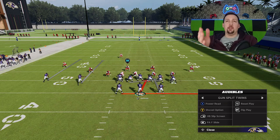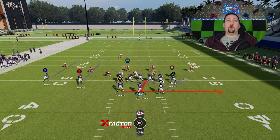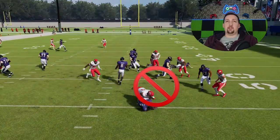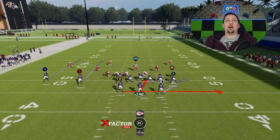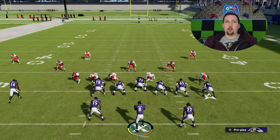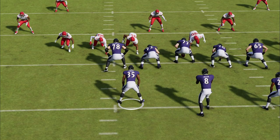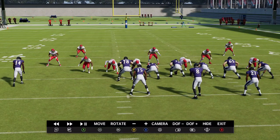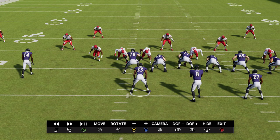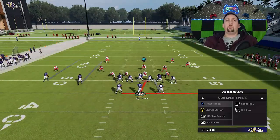The Power Read is an inside run. Even though in the diagram it looks like you can go outside with the running back, every time I run it I am keeping it with the quarterback. The running back gets tackled pretty much every time — it looks like a broken play — but that's actually a huge benefit because I use that running back as a lead blocker. Just let the running back get tackled by the first free defender, and you can see if you let everything develop you have a huge hole.